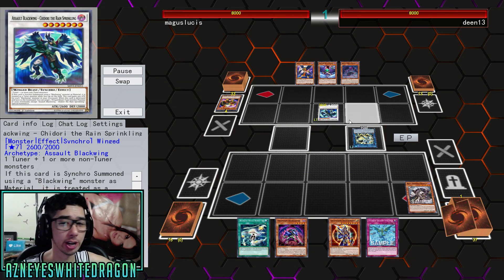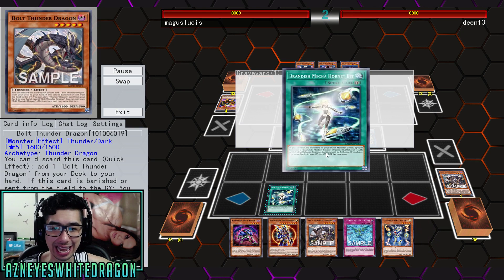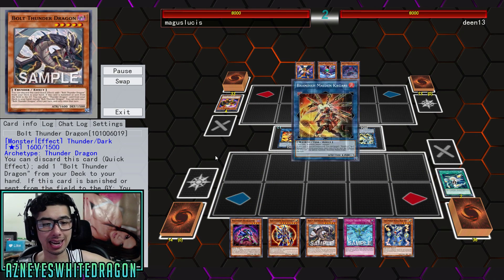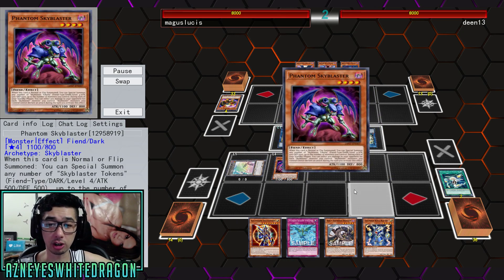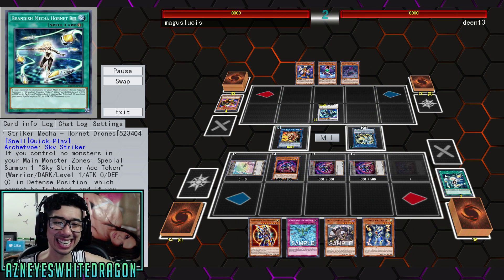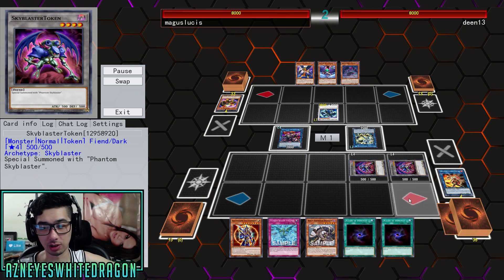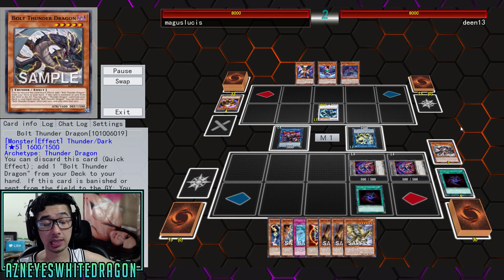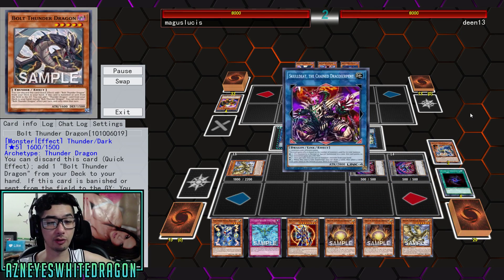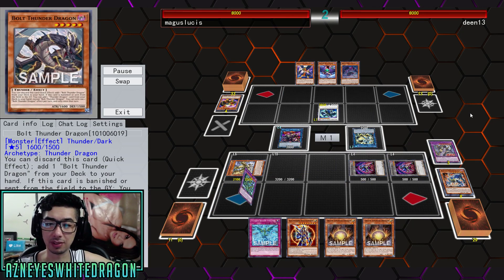So we got a first turn Chidori as well as a Needle Fiber from his opponent. He's going to go ahead and activate that effect to discard and add a Bolt Thunder Dragon from his deck to his hand. Cycling through some cards, going for more of a meta build here with the Sky Strikers, which kind of does work well in the deck because one of the cards just banishes anything. Lord of Darkness is at three, and these cards all get effects when they're actually banished, as well as they all have some type of discard effect.